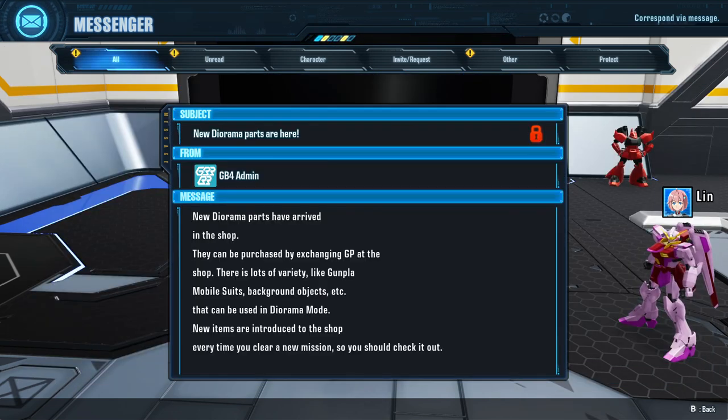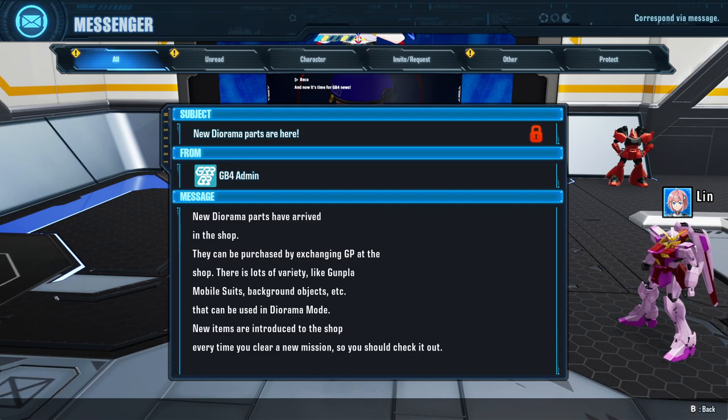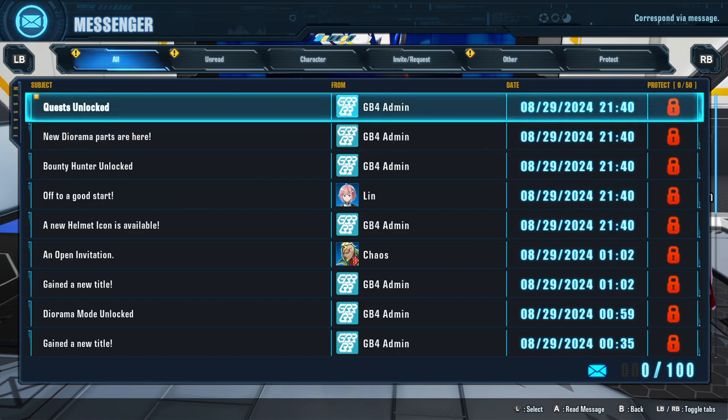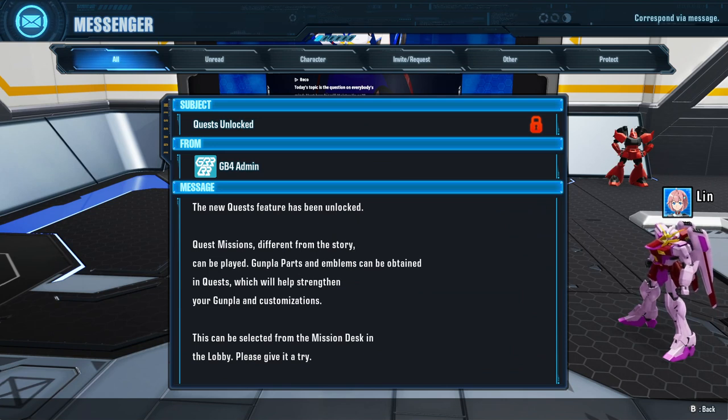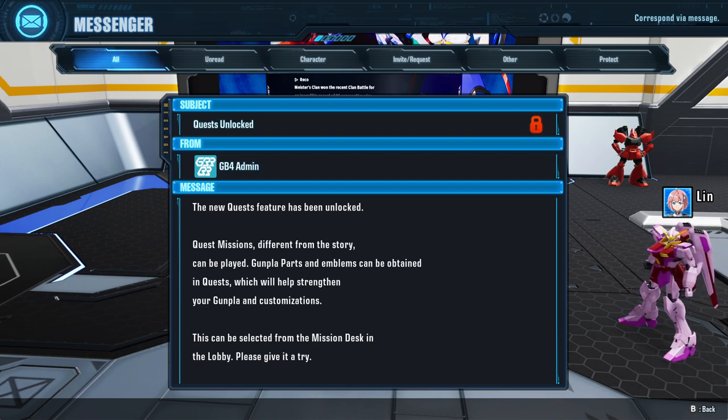New diorama parts have arrived in the shop — they can be purchased by exchanging GP. There's lots of variety like gunpla, mobile suits, background objects, etc., that can be used in diorama mode. New items are introduced to the shop every time you clear a new mission, so check it out. Quest unlocked — the new quest feature has been unlocked. Quest missions, different from the story, can be played. Gunpla parts and emblems can be obtained in quest, which will help strengthen your gunpla and customization. This can be selected from the mission desk in the lobby.